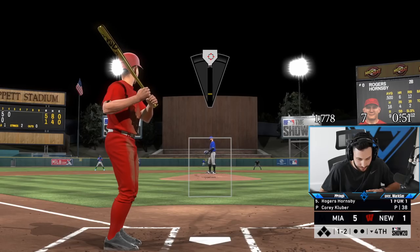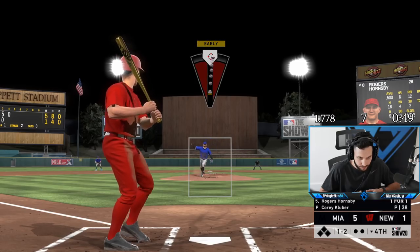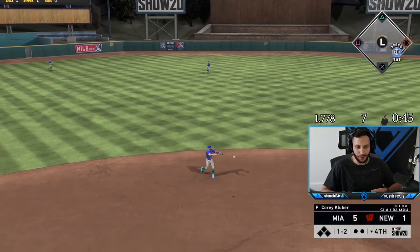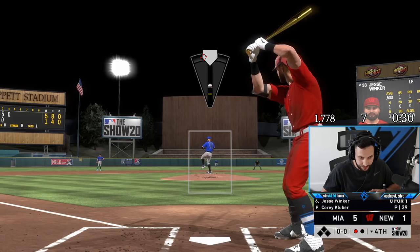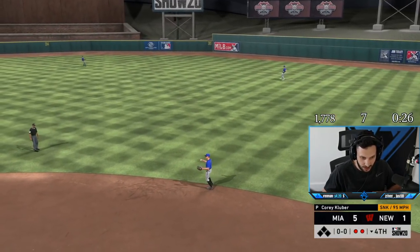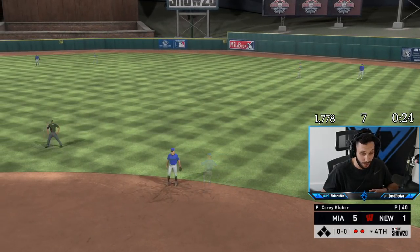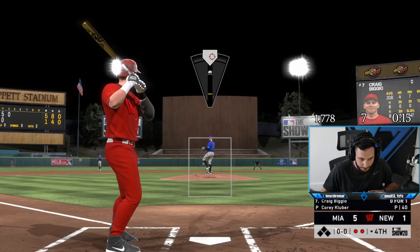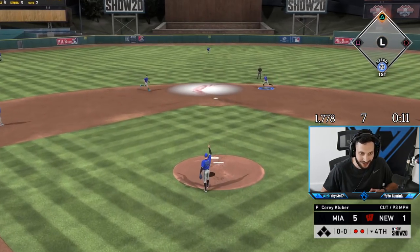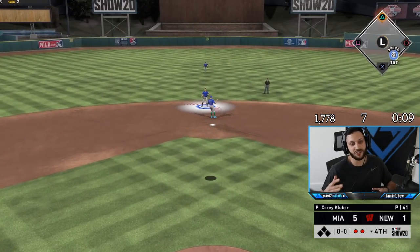I'm dead inside. That's nasty — that's a great pitch. Tatis over there makes the play — we got one down. There's light work, we'll take the line outs baby. Kluber's just out here dealing right now. We got the one-two-three inning.